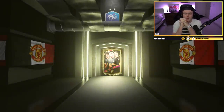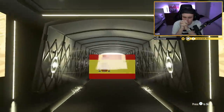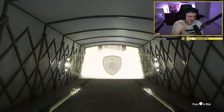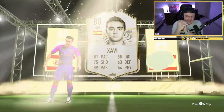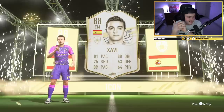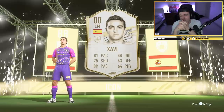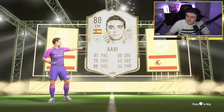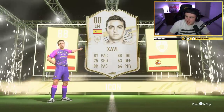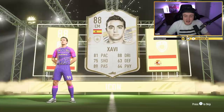Come on EA, big mid icon please — big nation at least. Base Xavi. I don't know if I care, to be honest. It's not terrible at all, but I don't think I care about a base Xavi. I feel like that's actually better than his mid. What do you think? Comment down below — is that good or not?